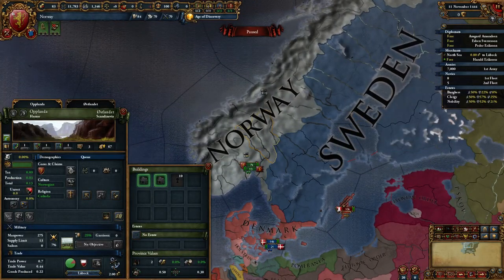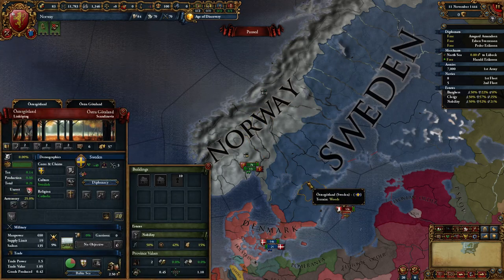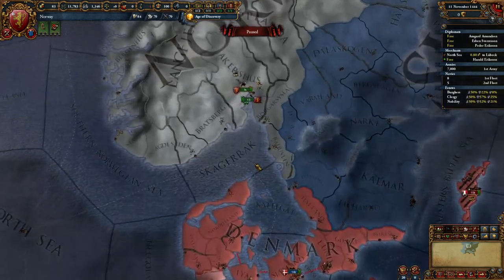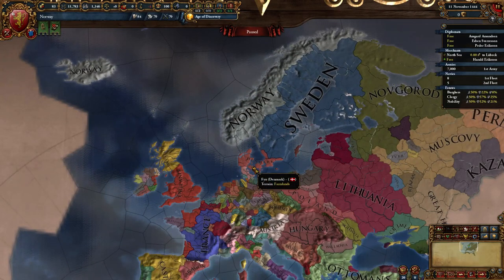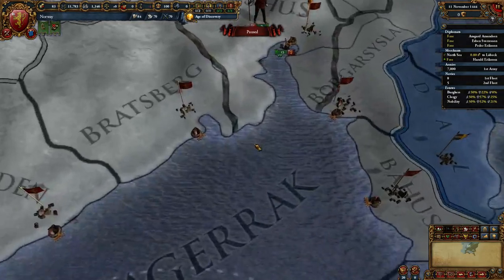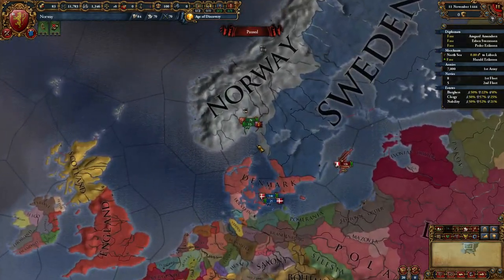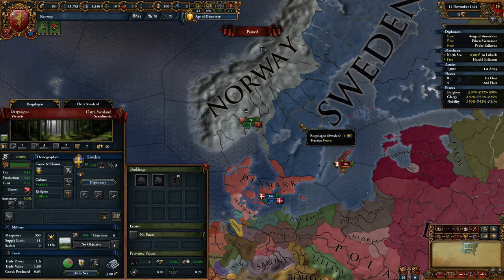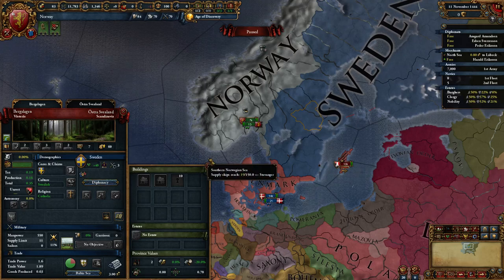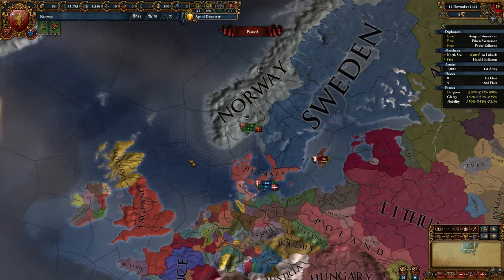This is the 1444 start. Norway starts in the Kalmar Union under Denmark, along with Sweden and the vassal Holstein. Ironically, Sweden has a much harder time breaking free of Denmark than Norway does. As Norway, you can find Sweden — who's almost rebellious at 50% liberty desire — allied to you, and together you might have enough to take out Denmark, assuming they don't have tons of allies.